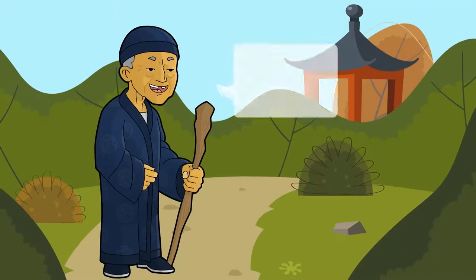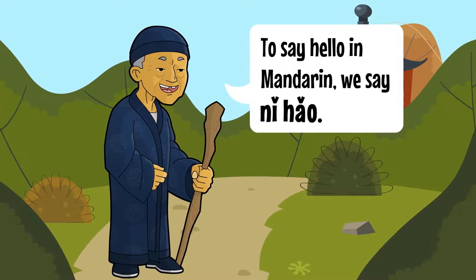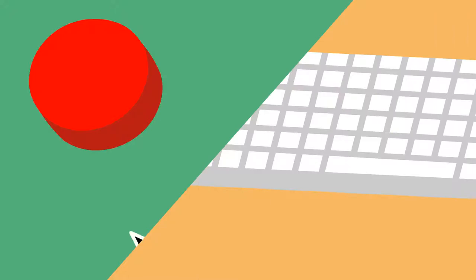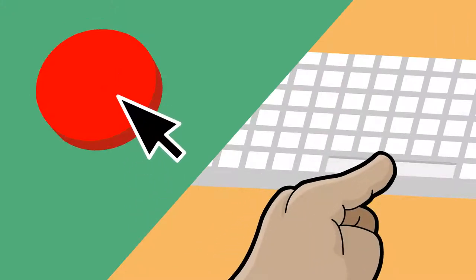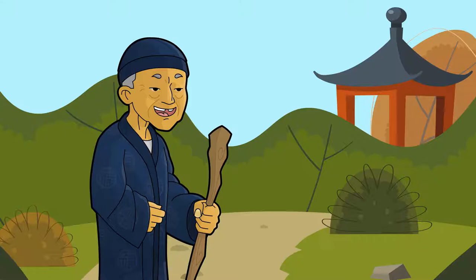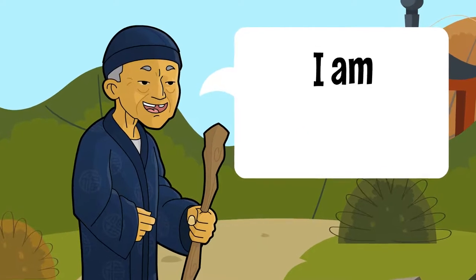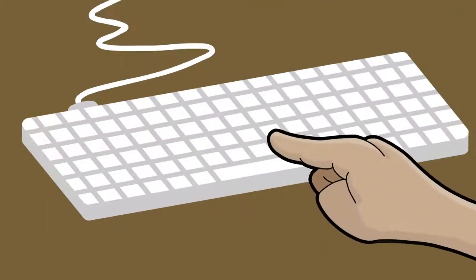Words and phrases are taught by example using our state-of-the-art speech engine. Players respond in Chinese by clicking the record button with their mouse or space bar, and our cloud API assesses pronunciation, allowing them to advance only after correctly speaking the desired word or phrase.